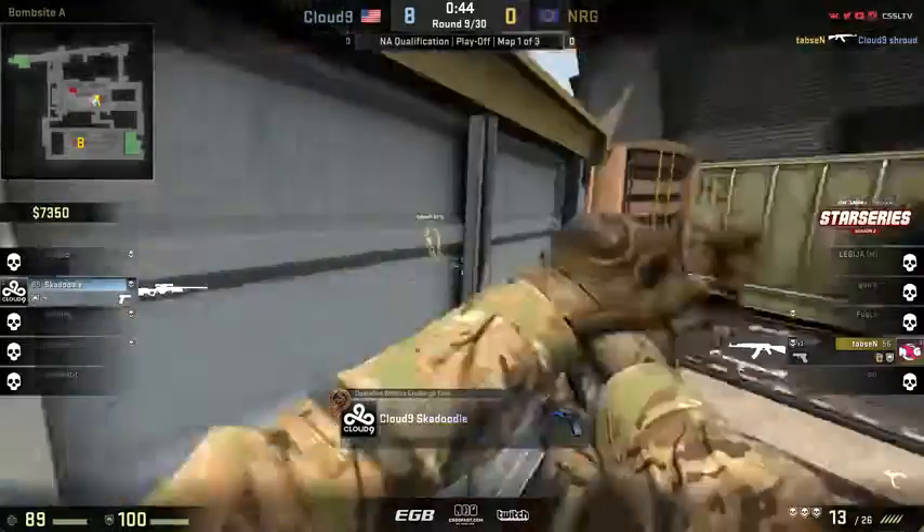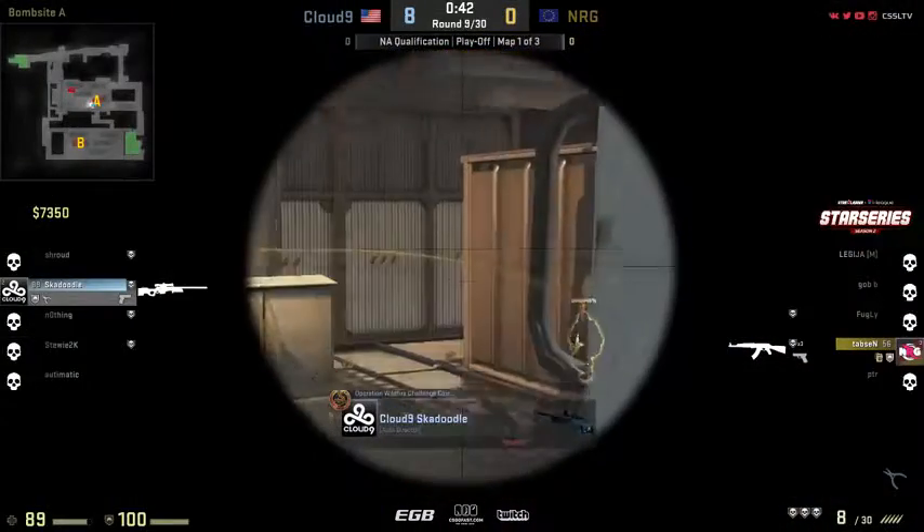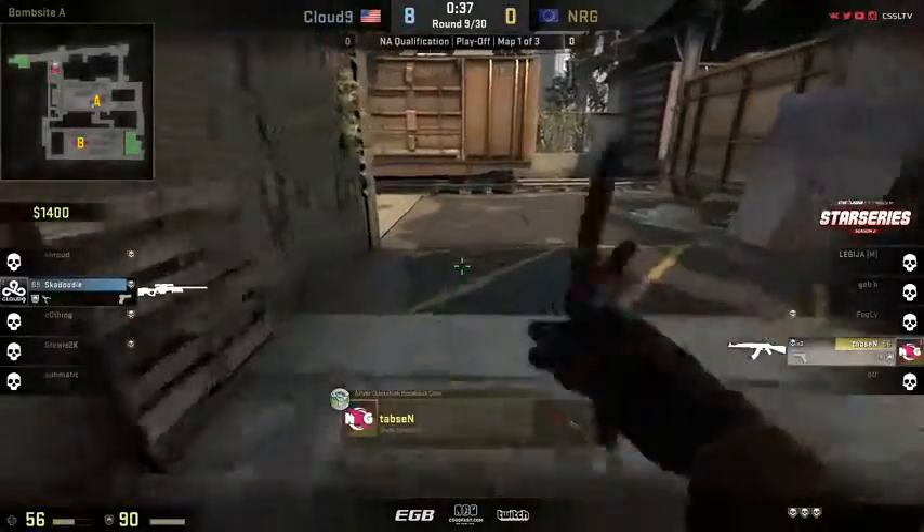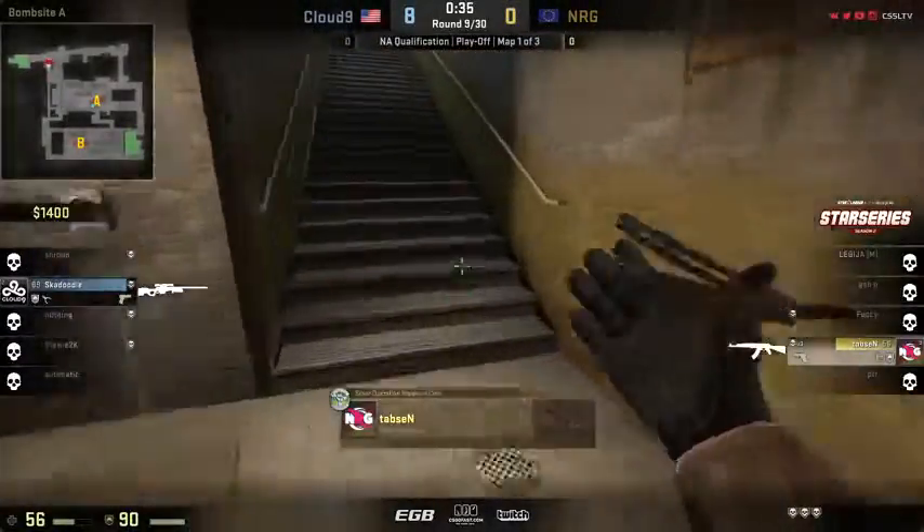Tapsen versus Ska. Motley comes back around, fizzles. Tapsen going back around through T-Con, 35 seconds, doesn't have a lot of time, but he's got enough time to go all the way towards the inside train yard.